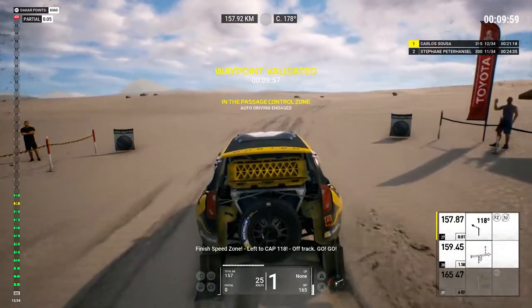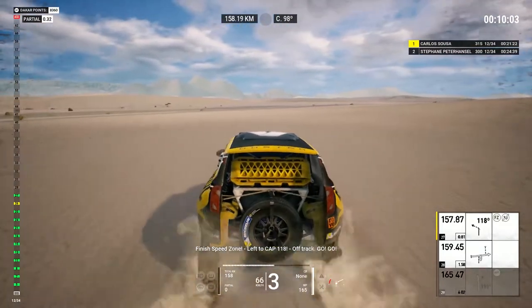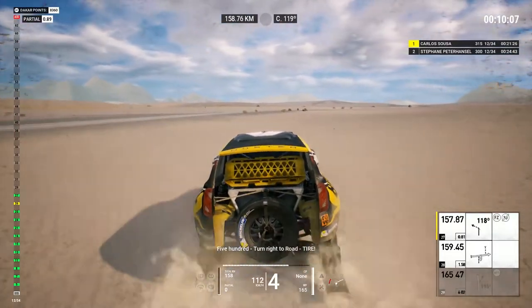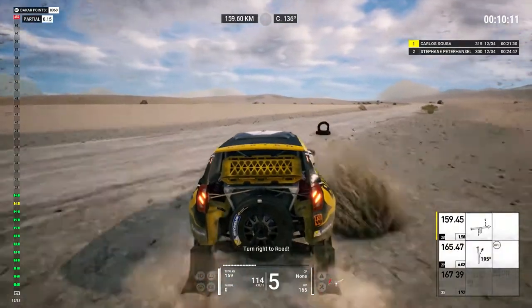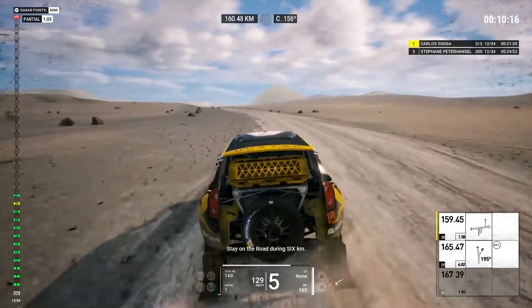Finish speed zone, left to cap 118, off track, go go. 500, turn right to road, turn right to road. Stay on the road during 6Ks.